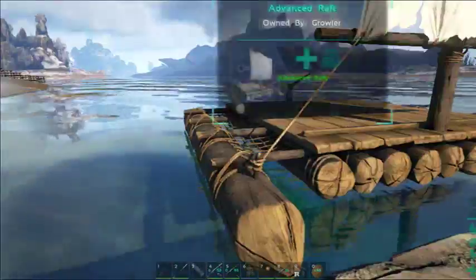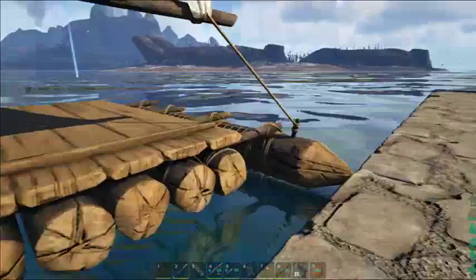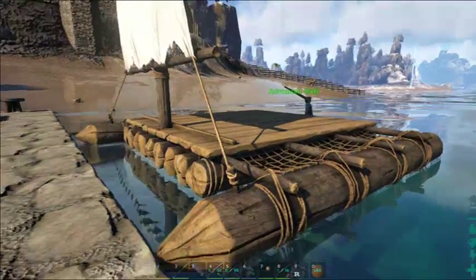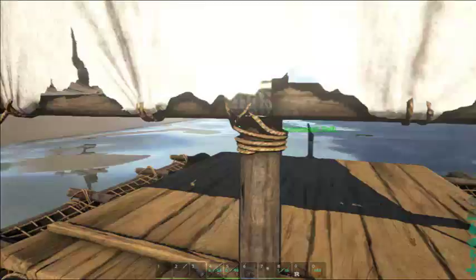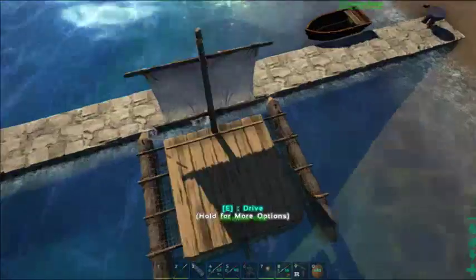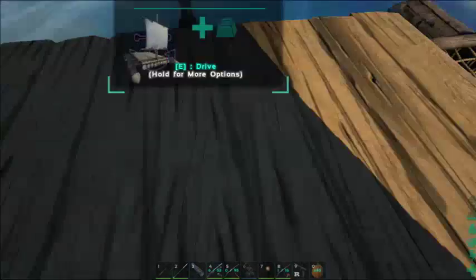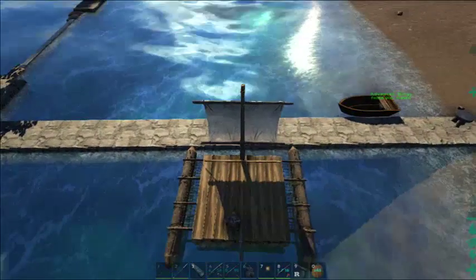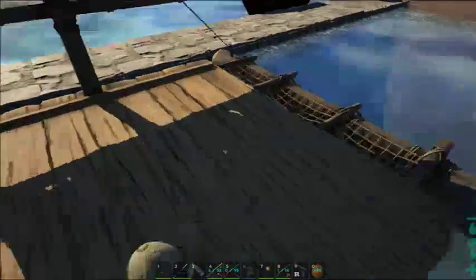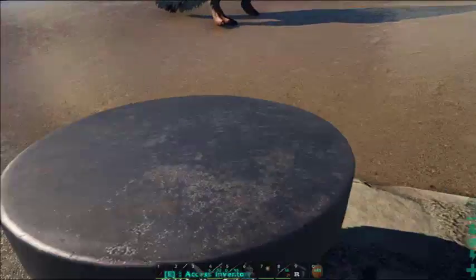But today, the long-awaited thing I have actually been putting off — partially because I really didn't know what I wanted to do — is a raft build, and that's what we're going to be doing today. This is the raft we built early on. I took the ramp and foundation off so we could start fresh, and I built us a little S-plus crafting station down here.